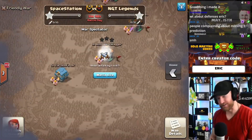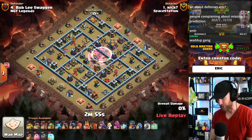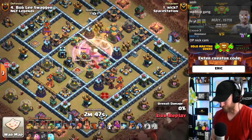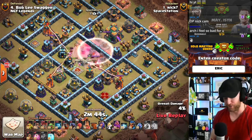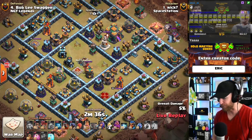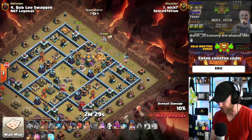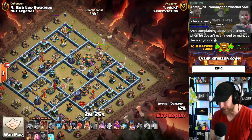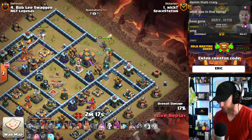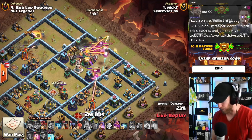Welcome back to Clash with Eric. Today is the return of the Solo Master Series. We have Nick from Space Station Gaming — formerly of Tribe Gaming and a NASA rocket scientist — going against Bernal, former pro InTz player now playing for NGT Legends, known for his epic mustache. They're encouraged to do fancy, elaborate, creative attacks to try to earn bonus prizes and money as they play for this $2,500 prize pool.